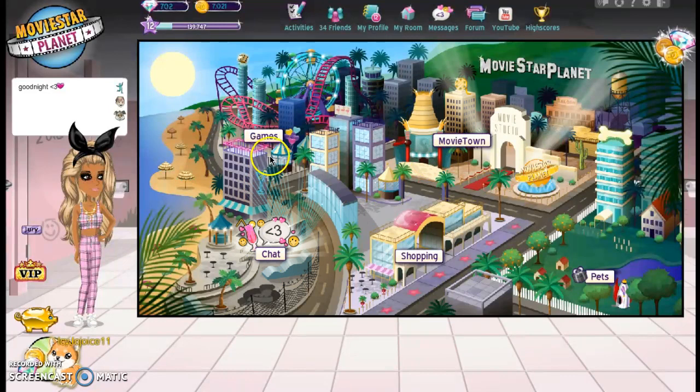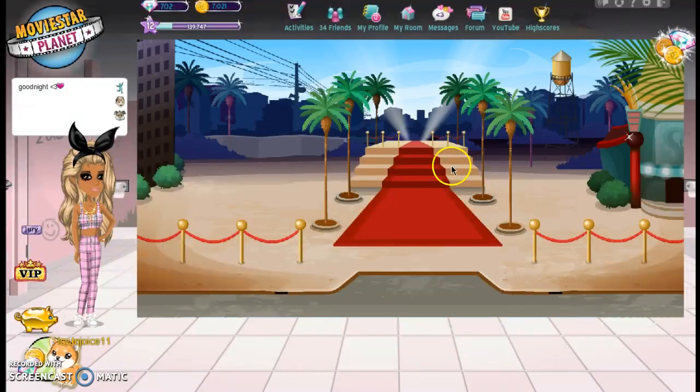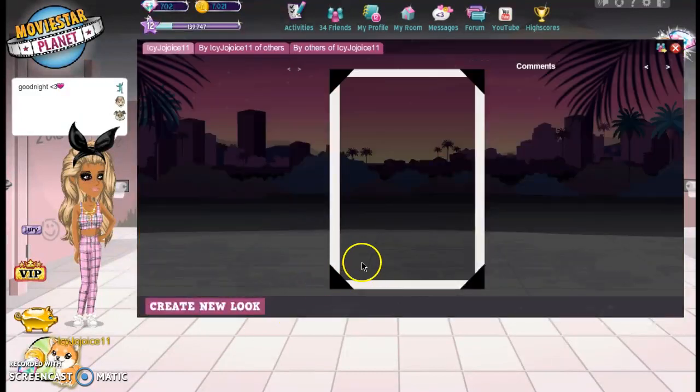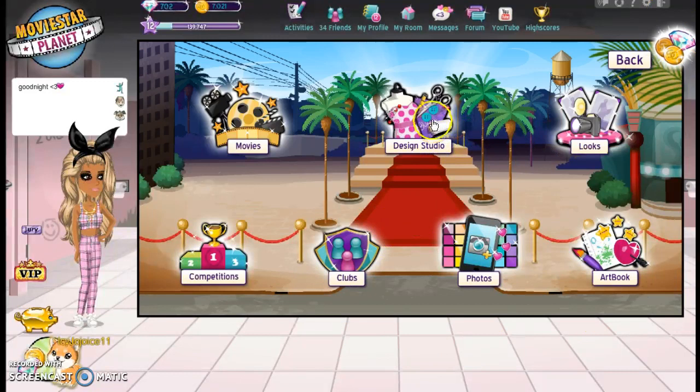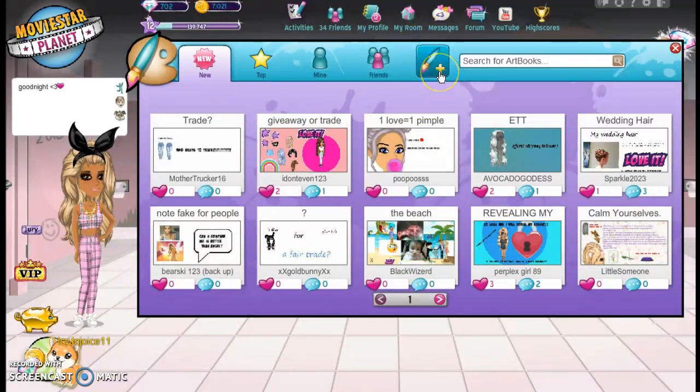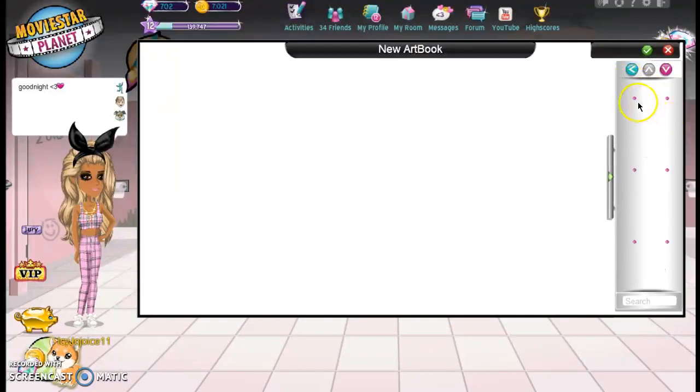Chat — you already opened chat. Games — I'll do that in another video because time is running out. You can also buy pets, but you don't have enough money. Over here you can create a look, and then you have clubs — you can make your own club, but I'll do that in another video. You can also design your own outfit here. And your art book — you can do giveaways and whatever you want here. You can put text and whatever you want in there.